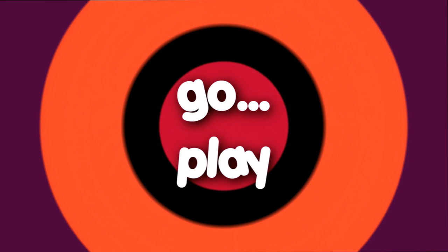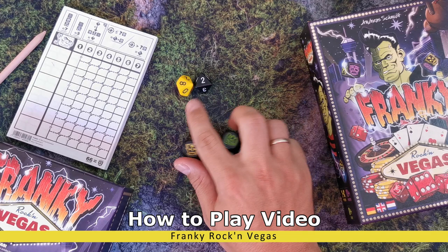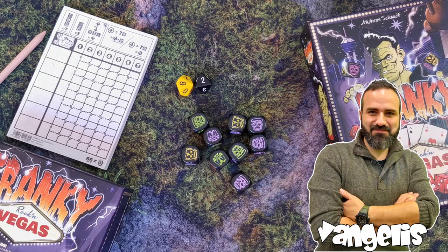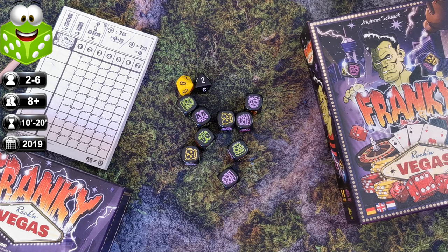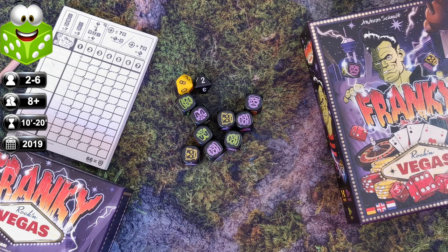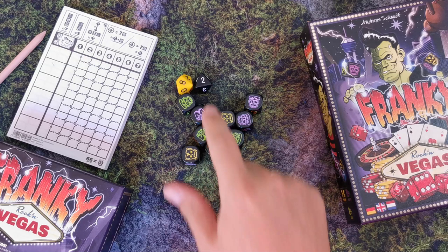Frankie Rocking Vegas belongs to the dice and roll genre. You need a paper and pencil, and it has a lot of push your luck and set collection elements like most of these games. The game merges two concepts from pop culture: Frankie, formerly known as Frankenstein, makes Las Vegas his destination. Two to six crazy scientists, ages eight and up, use a special Frankie die to roll their own army of Frankies. You need a head and a body to form a whole Frankie, and give it life with an extra dice of lightning. Through certain combinations with the additional eight-sided black die and the ten-sided die, you collect numerous points along the way.